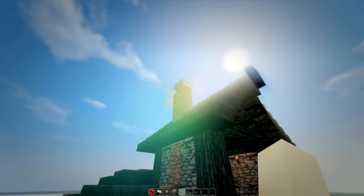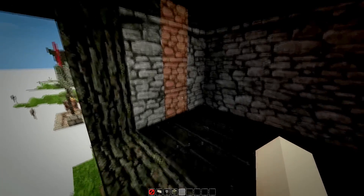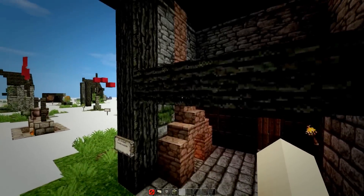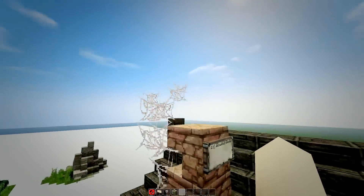When you build a chimney, make sure it goes all the way up to the top. A lot of people forget this but I think it's a very important step. And on top of the chimney, add some realistic smoke.